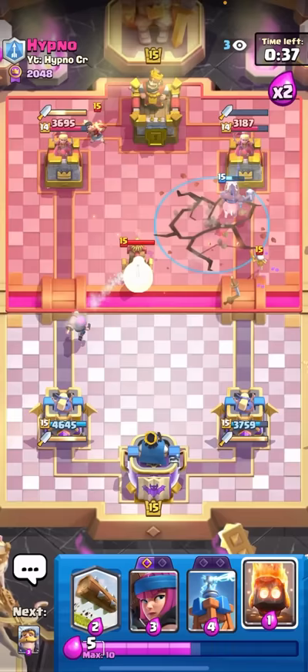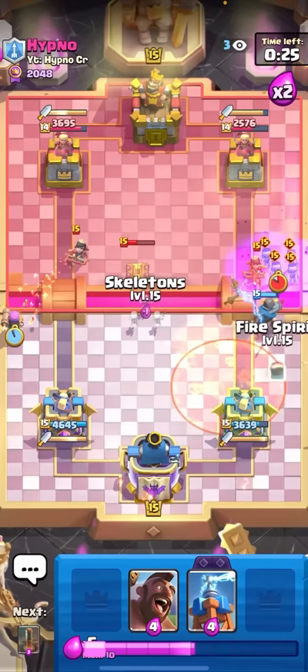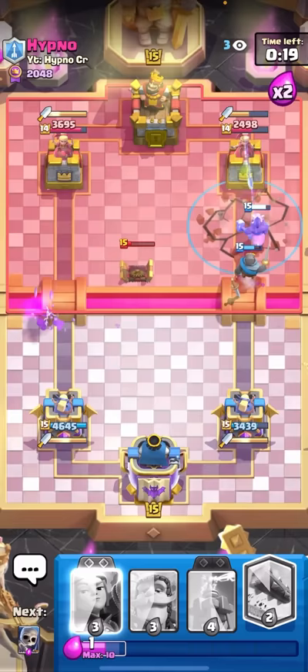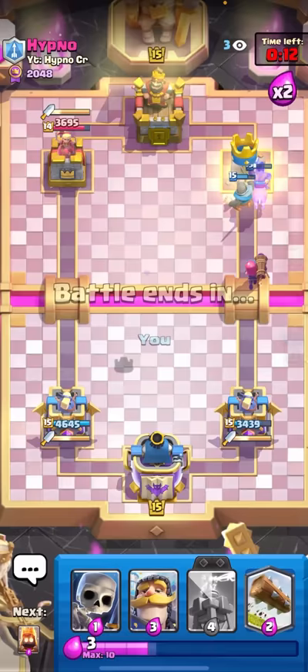I'll just Knight here to maybe block a Princess. I'll Firecracker here, Fire Spirit for the Evo Skeletons, and Hog Rider again. He does have another Tesla - Earthquake here. Looks like he gave up - nice! I'll take it, man. GGs! Thank you guys for watching, like and subscribe if you enjoyed, and I will see you guys in the next video!